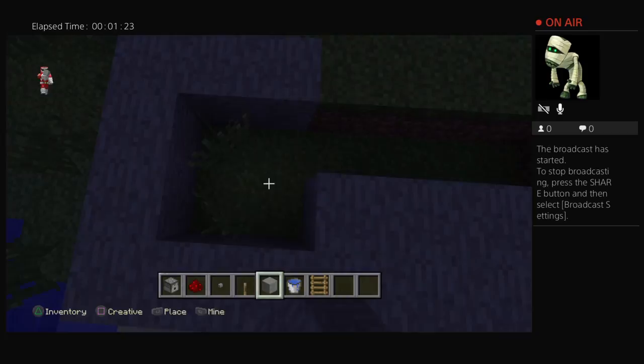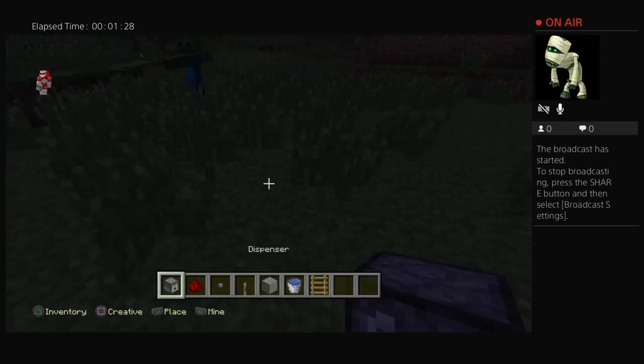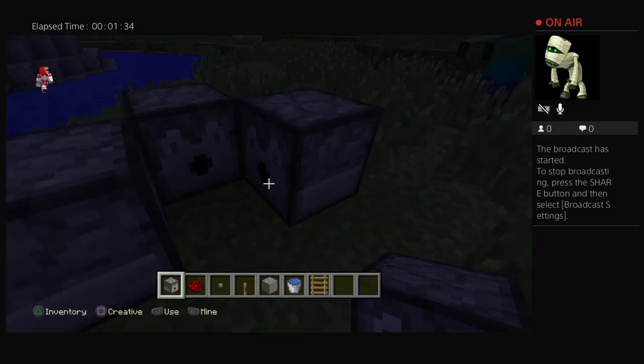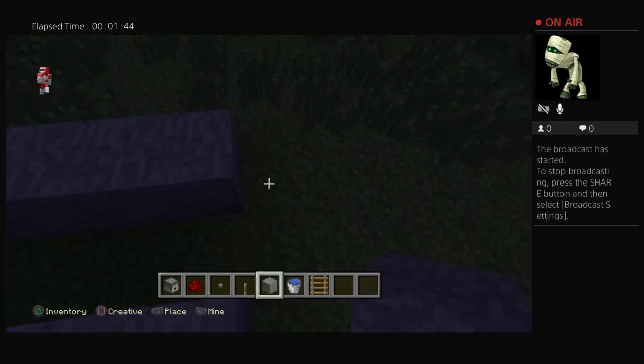I never knew that there was an upgrade for Frostwalker — I didn't even know that was a thing in Minecraft. All facing inwards, like that. And then put a few blocks across — about like that — and do the exact same on the other side, and go like this with your ladders.